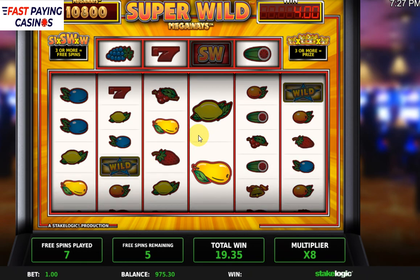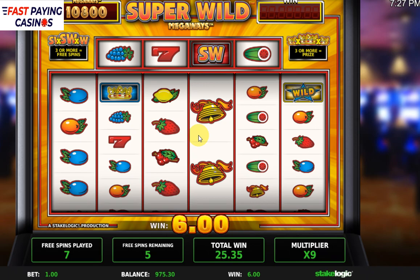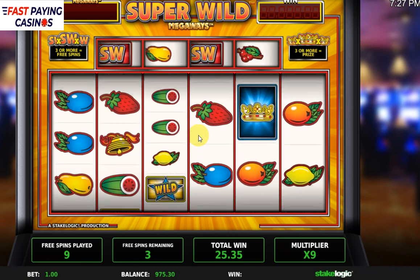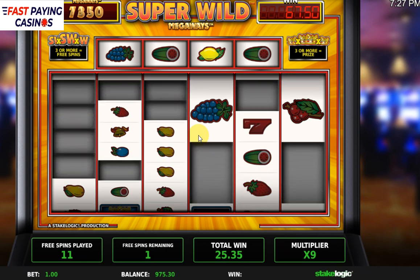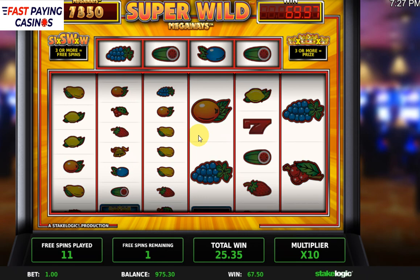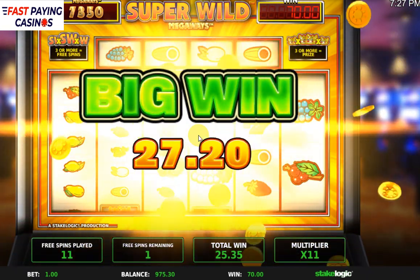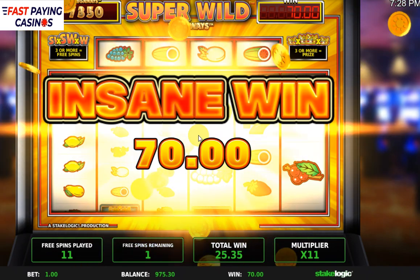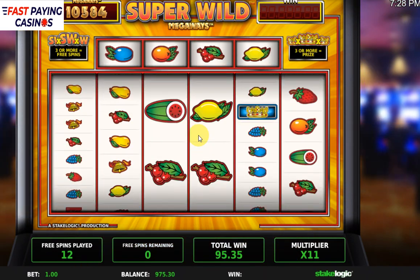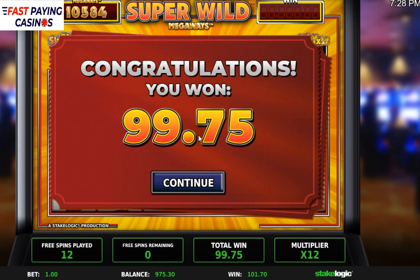We are up to 8x. The wilds appear on reels 2 to 6 in the free spins. Last spin — I think we are up to 100x. That is an insane win apparently. We are up to 95x I think. Might make 100x... we fell just short.